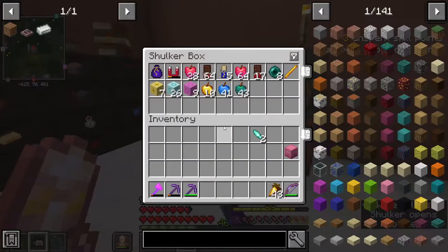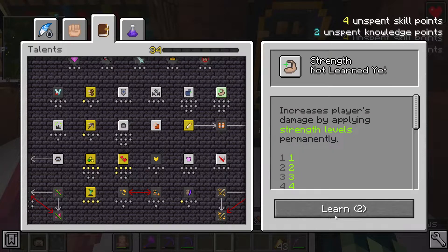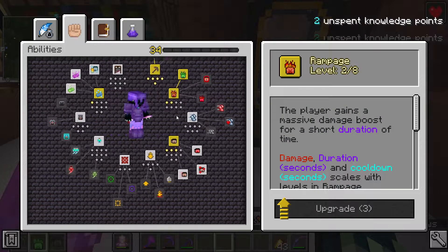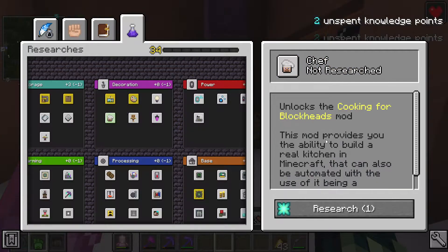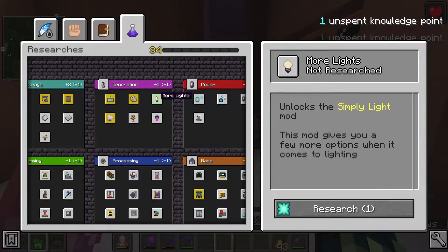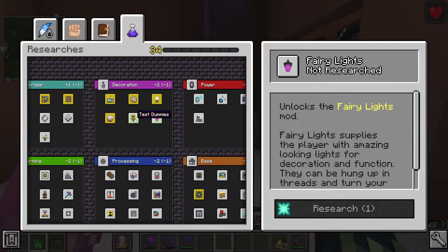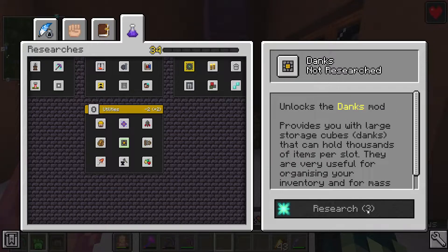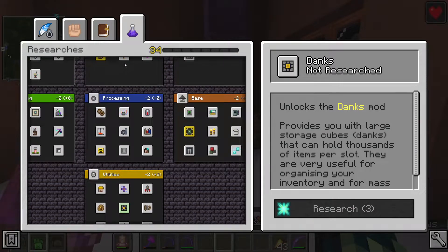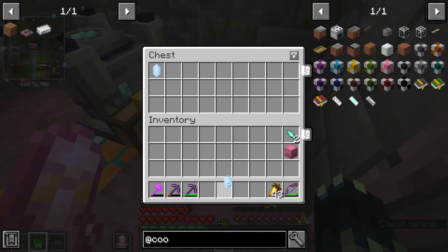I really wanted to get this blank key because that would save us a lot of echo shards and resources, but we don't have enough - we have 1057 and you need 2400. The first thing I'm going to do is strength - I think that's a good thing to go for. Let's upgrade that; we can always unchange it later. We could go for chef and also Simply Lights, which unlocks the Simply Light mod - that one's probably the best. The dummies and fairy lights isn't going to be that useful.